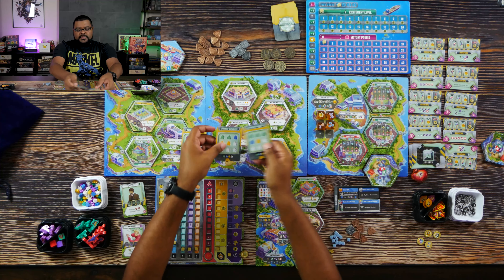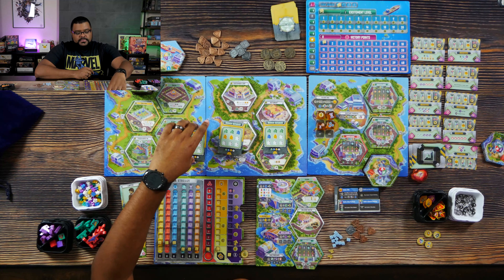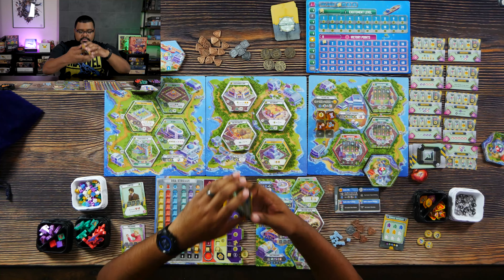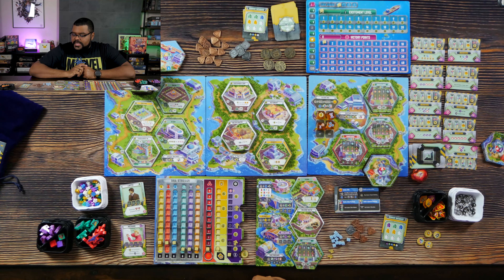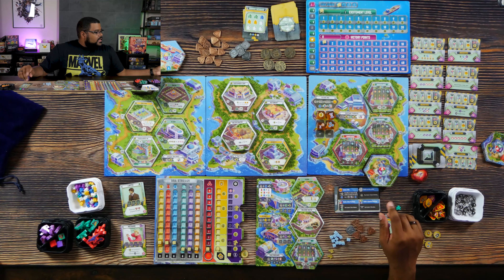Let's get into it — we're going to flip over our first AI card. We can ignore the leftmost action because we don't have any dinosaurs, so no one's going to escape or move paddocks. Next we're going to pull out four DNA dice and put them off to the side until we do our cleanup phase.